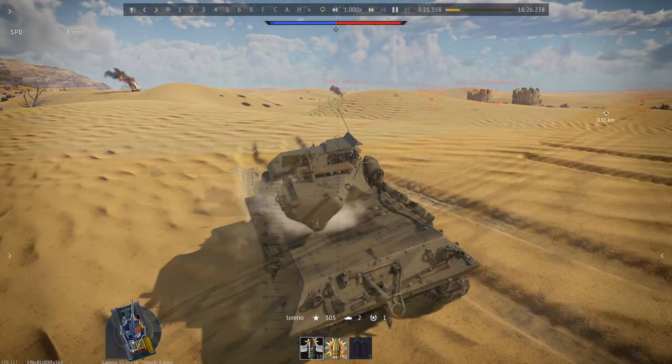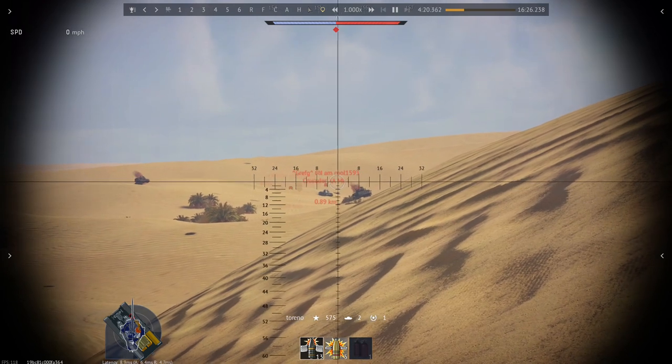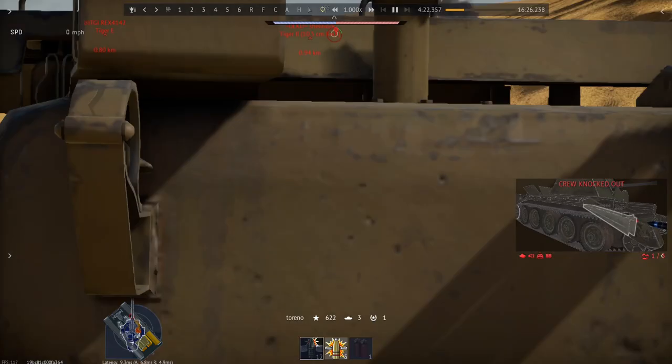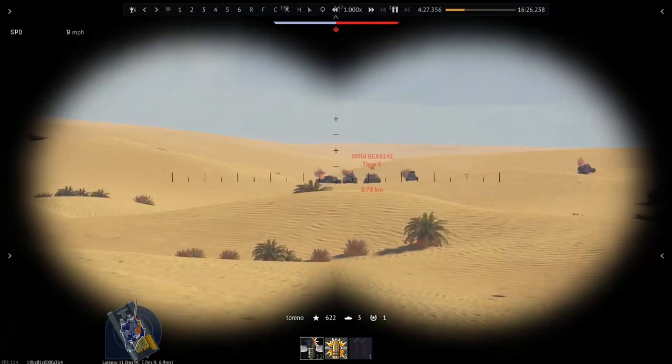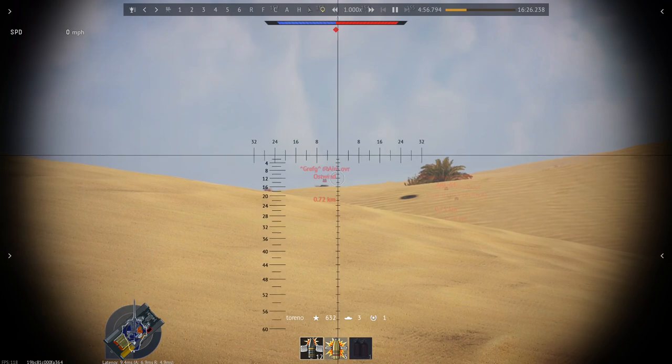Conversely the enemies will often know exactly where German players are, and are thus able to more effectively plan their attacks based on this information. So what could be done to rectify Germany's tier 3 scouting situation?